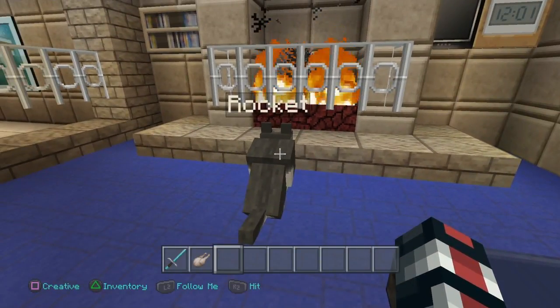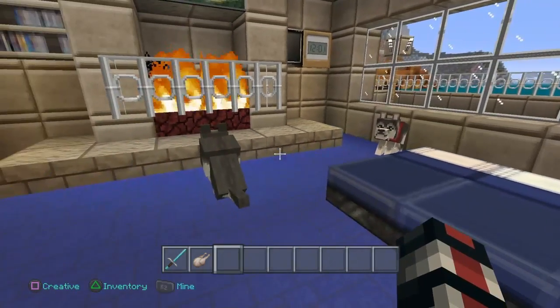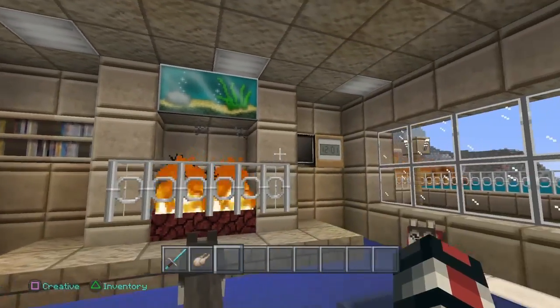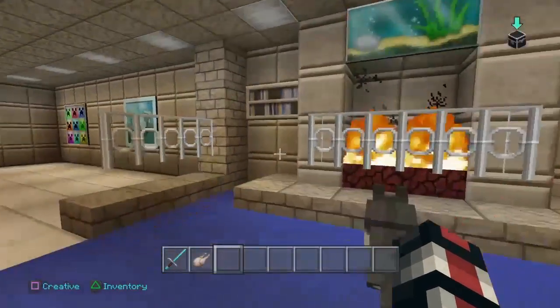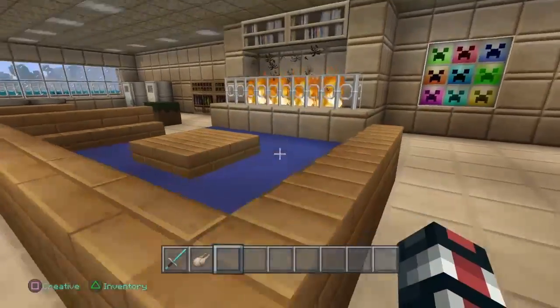There we go — Rocket, Angus! All right, good doggies, stay there. And look — bookcases, clock, pictures, yay! Miniature DB, more pictures, more bookcases.